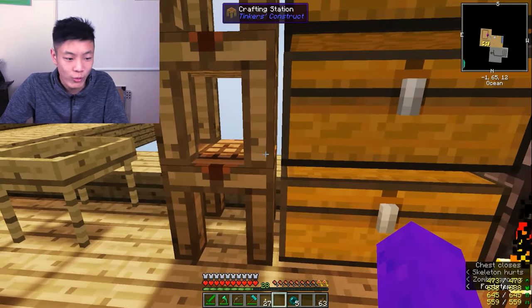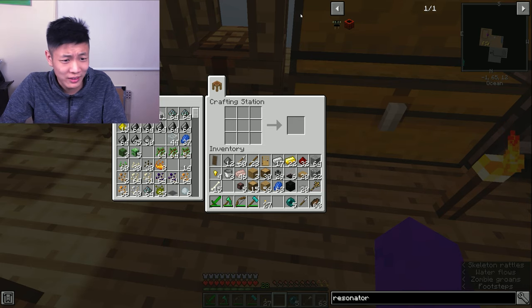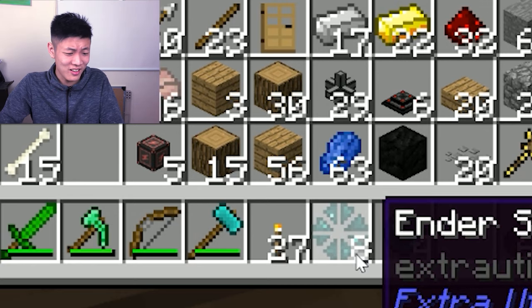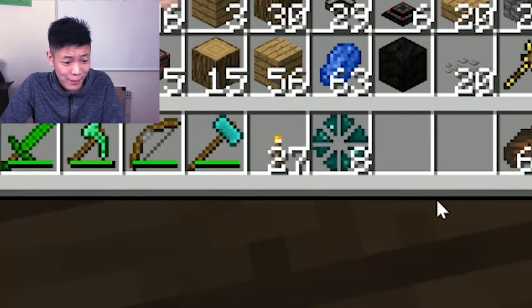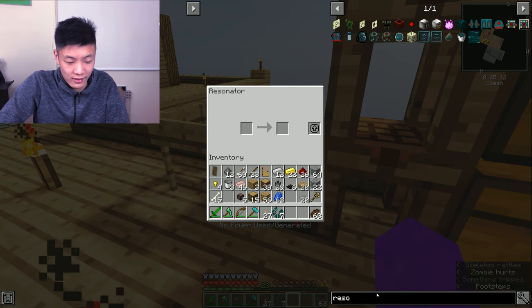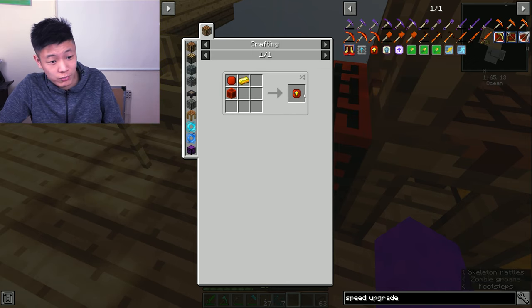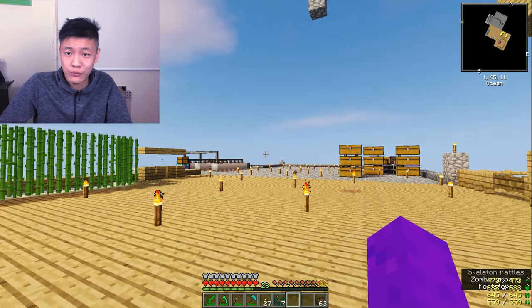So we need a glass cutter which, in this case, is cutting an enderpearl apparently. There we go — enderpearl shards cut. This looks like a kind of disgusting, peely dark pizza. Okay, so we have our resonator. What we need to do with it is put gold slabs in there — that turns a weighted pressure plate into an upgrade base. And we need upgrade bases to craft speed upgrades.